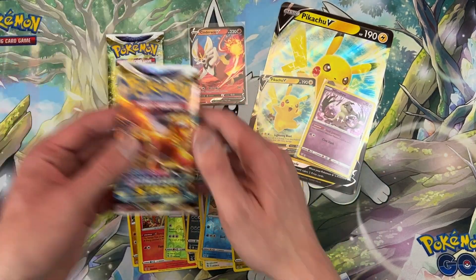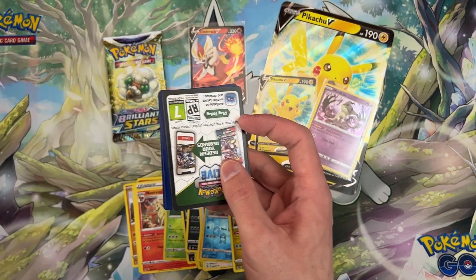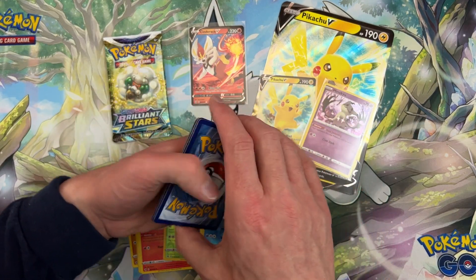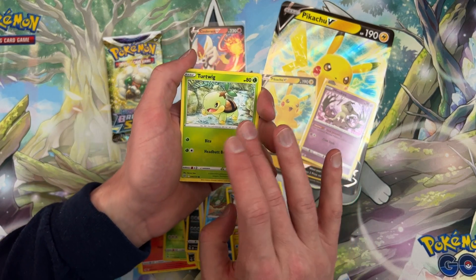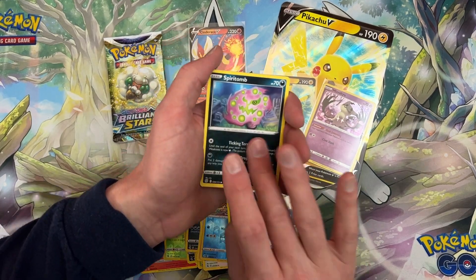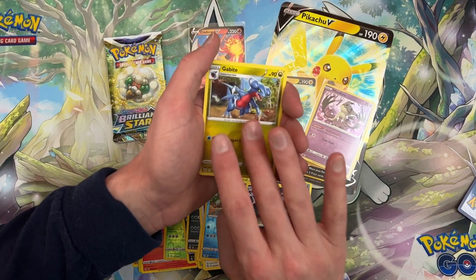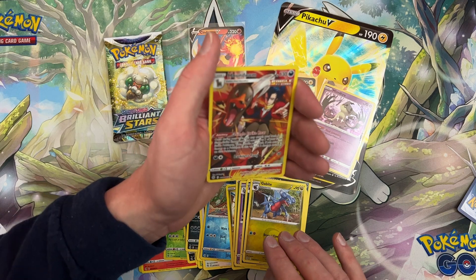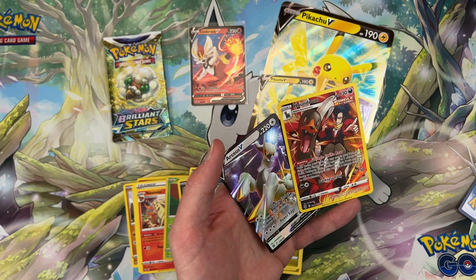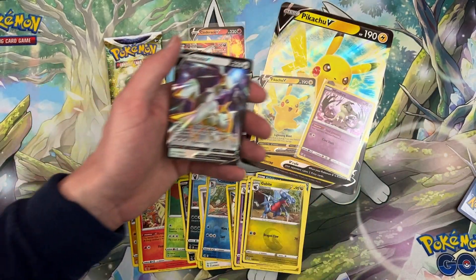I want to save the last Brilliant Stars for last, just because. Can Brilliant Stars help us out here? We already got one ultra rare so we're not doing bad. Spiritomb — everybody knows Spiritomb's the best — Dust Collapse, Goodbytes, Houndoom. That's nice. And Arceus V! Wow, this is a very good pack indeed. We got the Houndoom and the Arceus V. Very cool.